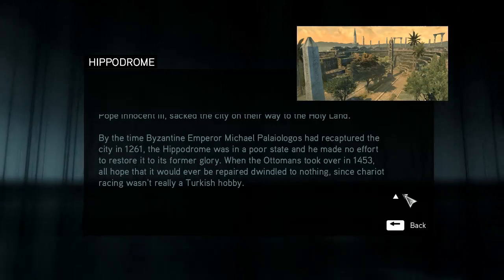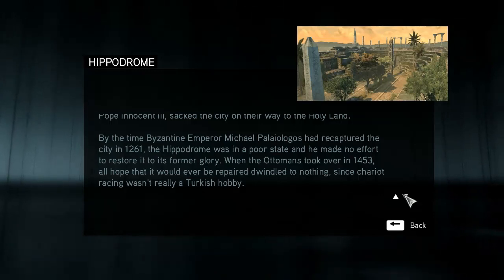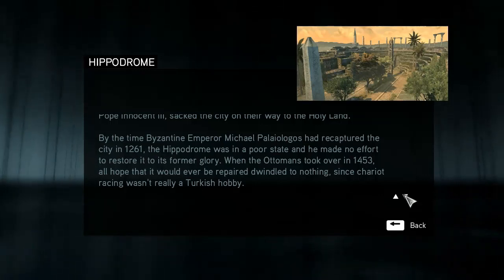By the time Byzantine Emperor Michael Palaiologos had recaptured the city in 1261, the Hippodrome was in a poor state and he made no effort to restore it to its former glory. When the Ottomans took over in 1453, all hope that it would ever be repaired blew to nothing, since chariot racing wasn't really a Turkish hobby.